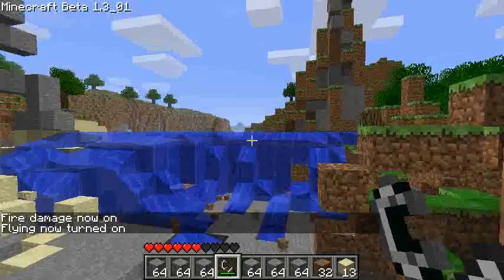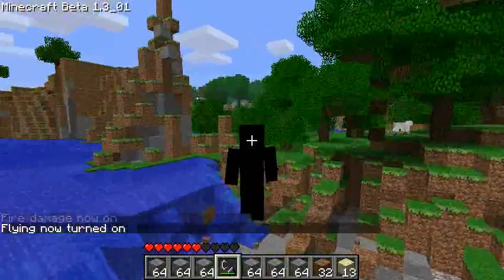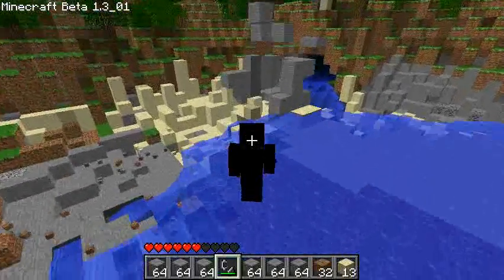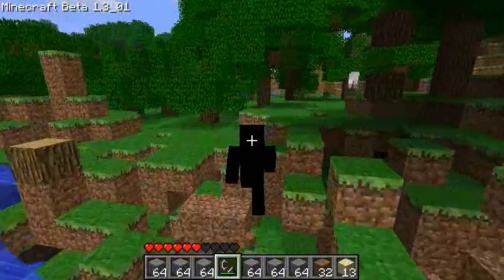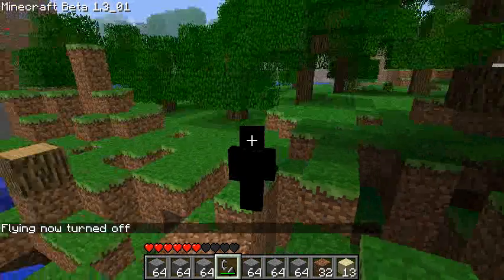'Fly' is next — fly allows you to fly around. Move your mouse to move up, down, and side to side. You can use spacebar to go up and left shift to go down. It's quite a useful command. Just type 'fly' again to turn it off.